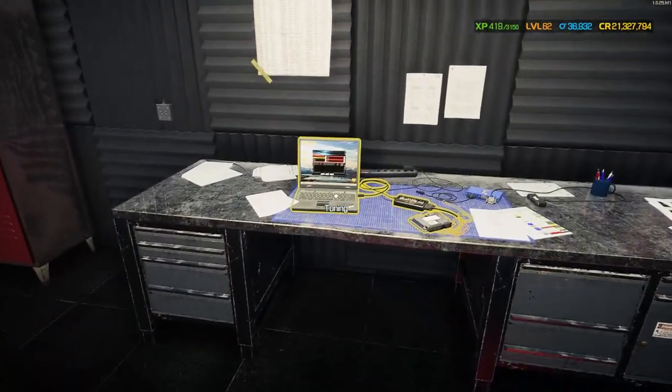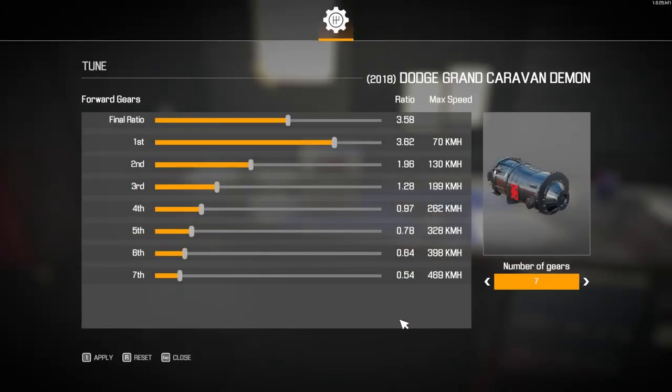Let's check out the gearbox tuning setup. A 3.58 ratio is what I've gone for - 70 kilometers an hour in first gear, up to 469. It's got an insane engine and a lot of power but it is still a minivan. My big question: can we beat the Aston Martin's 374 kilometers per hour?